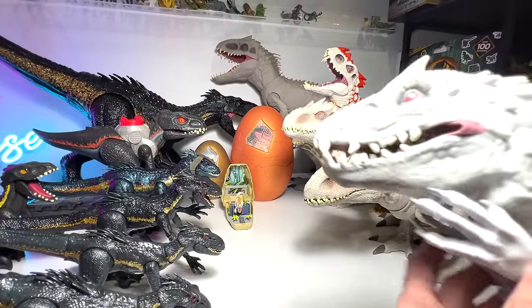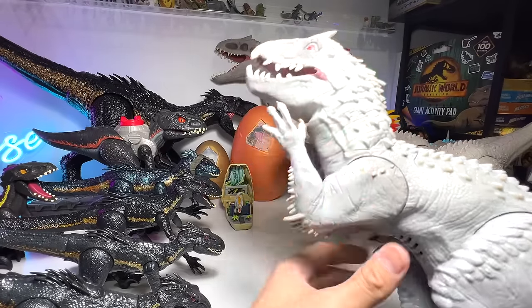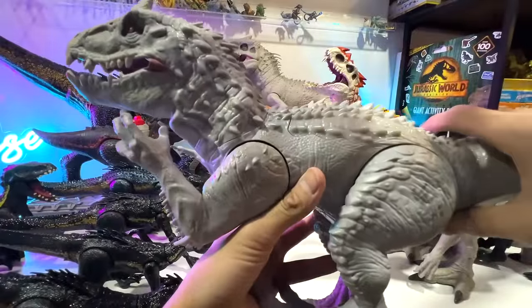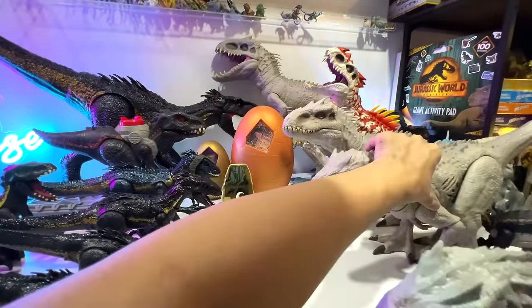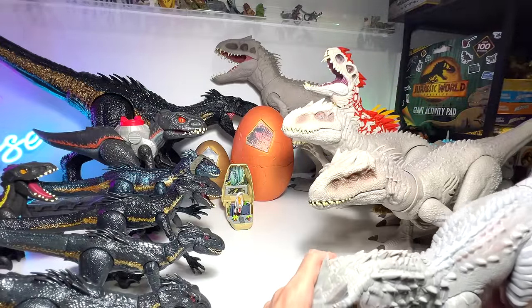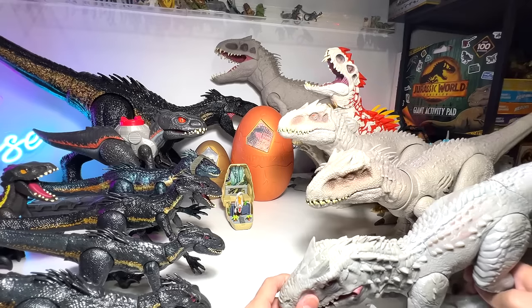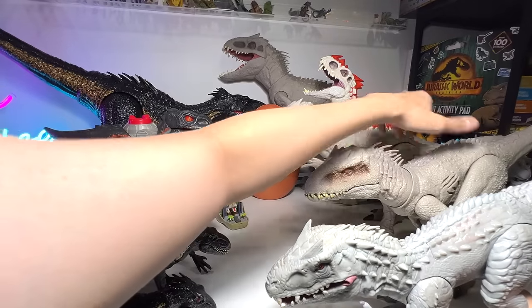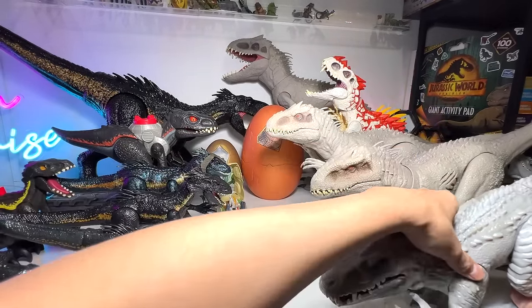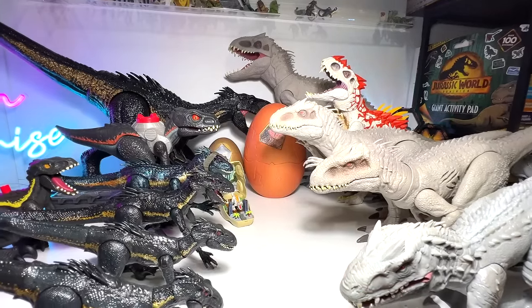Next, we're going to have the very first Indominus Rex figure — a classic figure from Hasbro. Sounds are still working, lights are still working. The body will actually glow right here, which is very nice. Let's see if we can display this. Oh my goodness — I know this figure is not able to stand very well, but I didn't know it's so unstable to this point.